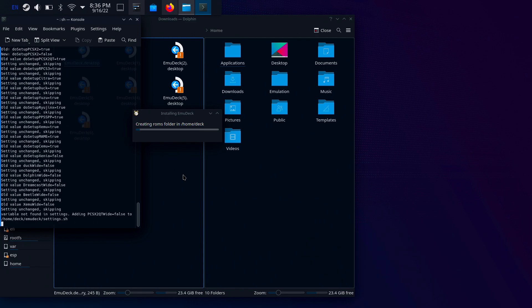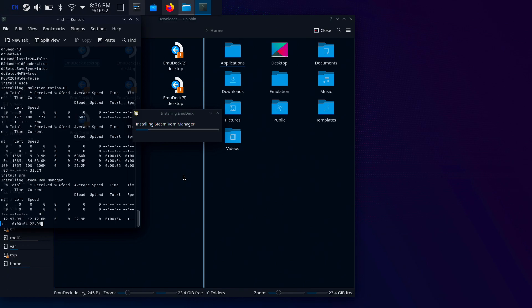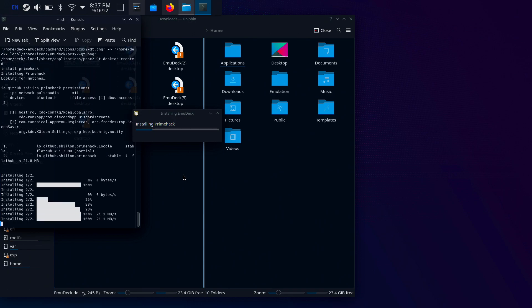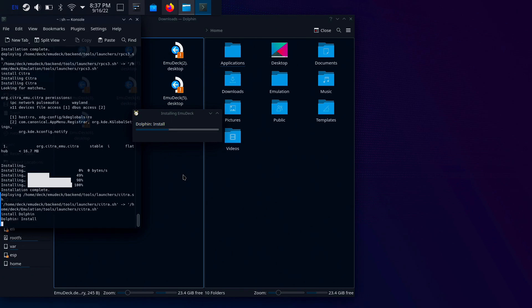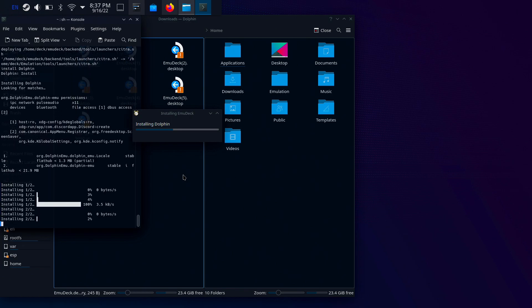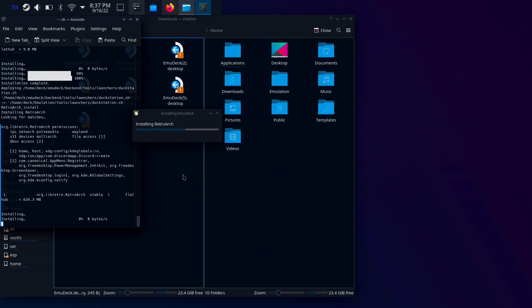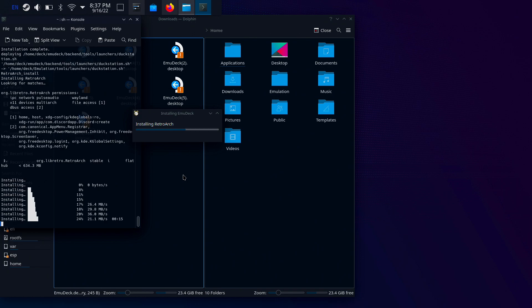It'll start creating ROM folders and a lot of other folders for you, and it will also start downloading the cores from RetroArch and installing the ROM manager — basically everything you can think of. Just wait for the process to complete; it usually takes about four to five minutes depending on your SSD or if you have a fast SD card. It installs pretty much every single major emulator and downloads all the latest updates.